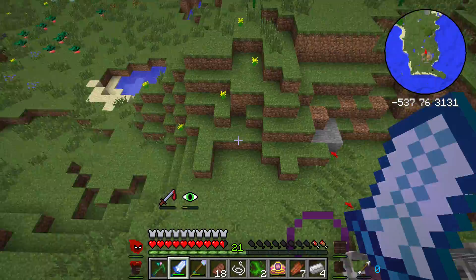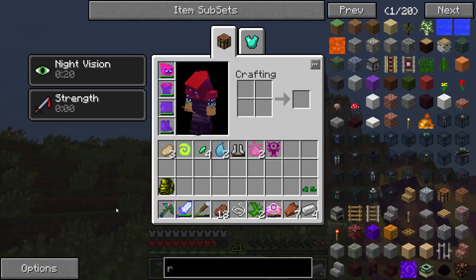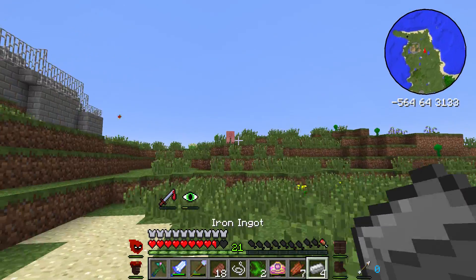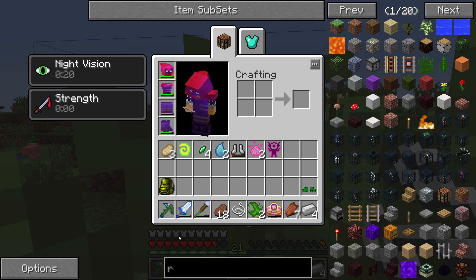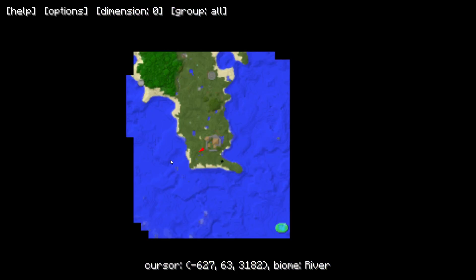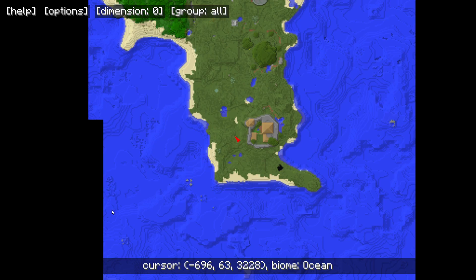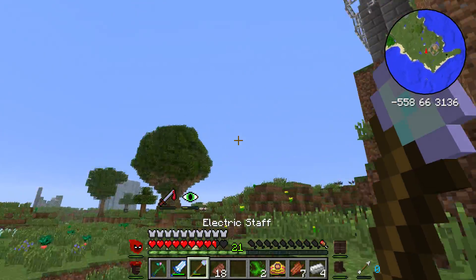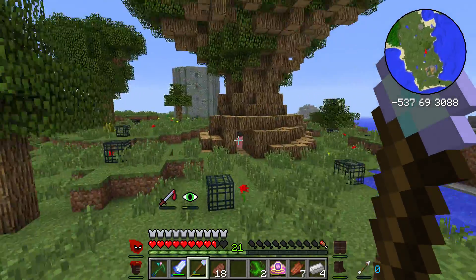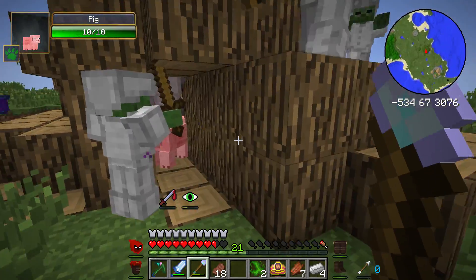Do you want cactus boots? No, I have a revolver! Yeah, I saw that — I didn't pick it up because I didn't have any bullets. We've got one back at home. How do you make bullets? I think it's like iron and stuff. Don't worry about it, it's not that good. Let's see where we are in relation — we need to go northeast, and we should get back to our stuff pretty soon. Oh, look at this tree!